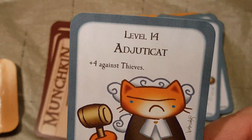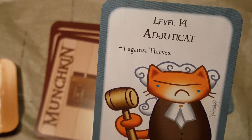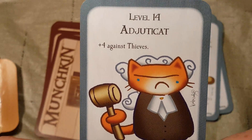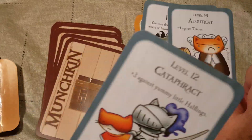Next is the Adjudicat — I'm not sure what the actual word is for that. Adjutant? I don't know. Plus 4 against thieves. Level 14. Bad stuff: sentenced to litter pan duty — lose a level and any hand items you have equipped. Worth 4 treasures.